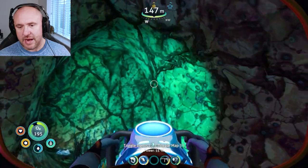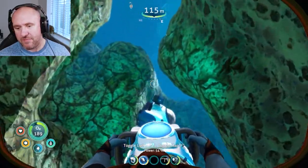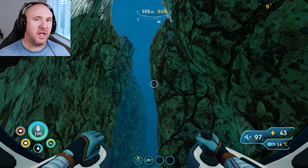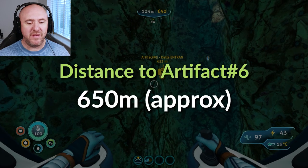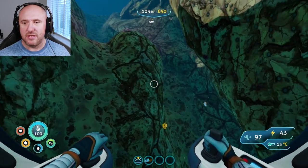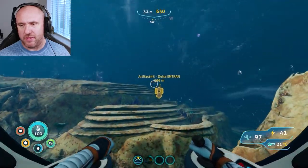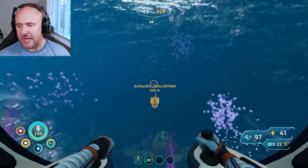Be careful getting out of the sea truck — when you elevate he's often waiting for you. He'll do some damage. If you're in the sea truck just wait for him to pass. For the final artifact, we're going effectively southwest, around 650 meters — one click right of southwest from that location. This one is a very easy location. We just need to get out of here without getting damaged, so wait for it to pass then go.